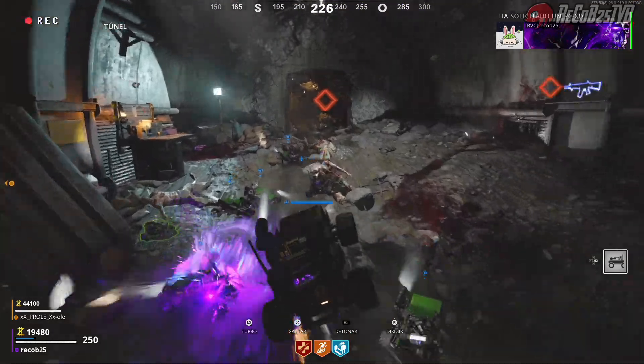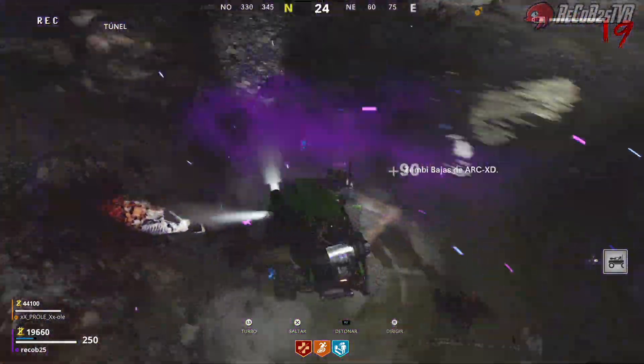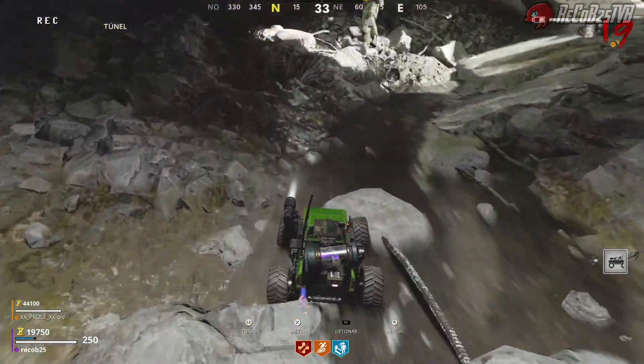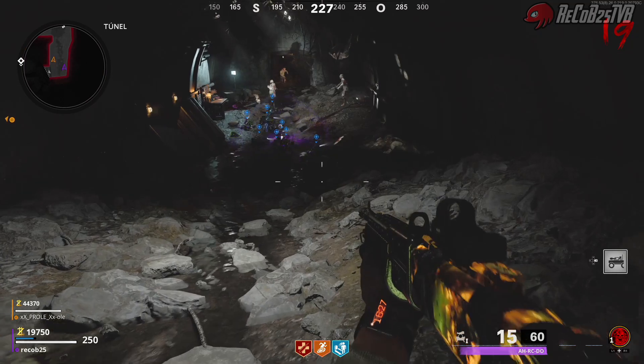Si queréis seguir teniendo coches, hacéis lo del arco y lo cambiáis por el coche; el coche siempre lo vais a tener, como veis siempre tenemos un coche. Si veis que ha salido mal, simplemente volvéis atrás y como ya digo, turbo y saltar, saltamos y ya está. Otro coche más y ahí hay un montón de coches.